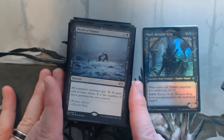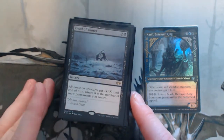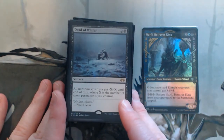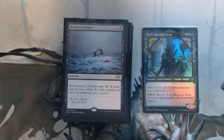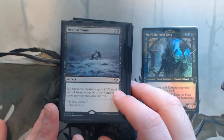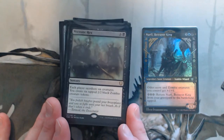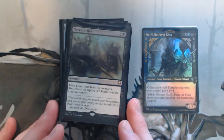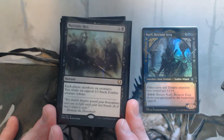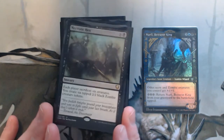Dead of Winter — another snow payoff. All non-snow creatures get negative one, negative one for each of my snow permanents, which includes my lands and some other non-land snow permanents, as well as my commander. This actually gets quite high — it's pretty much the closest thing to Mutilate, just as good. Necrotic Hex — each player sacrifices six creatures, so it's usually a board wipe unless there's a token player, and then you create zombies. On your next turn you bring back Narfi and now you've got six 3/3 zombies swinging at opponents.